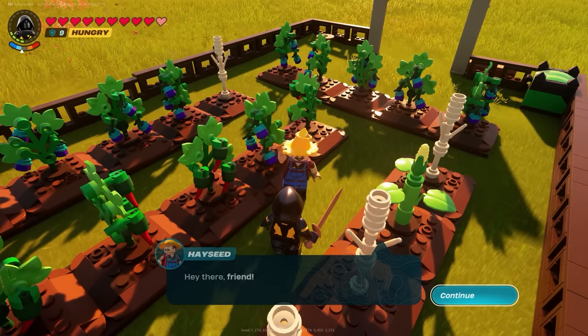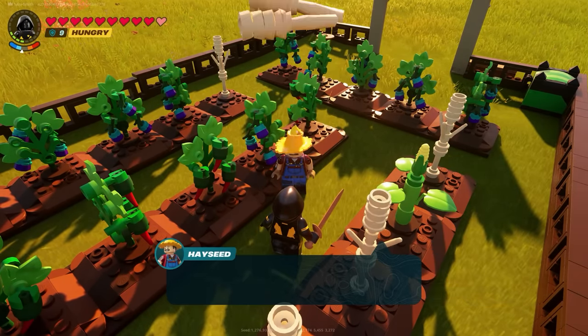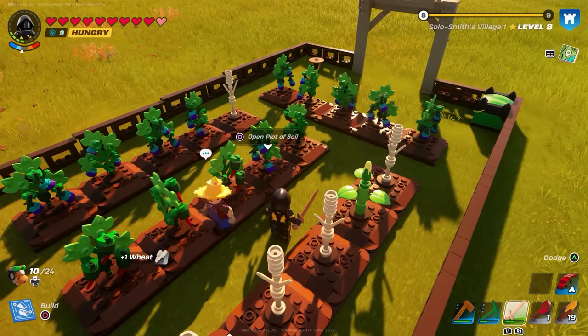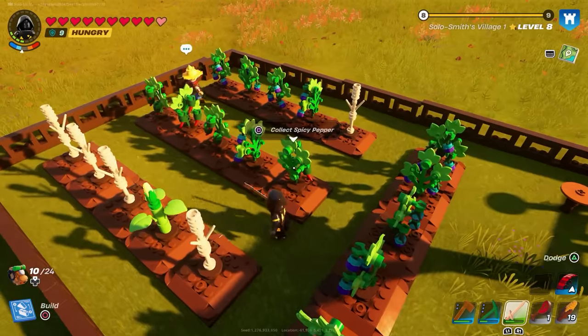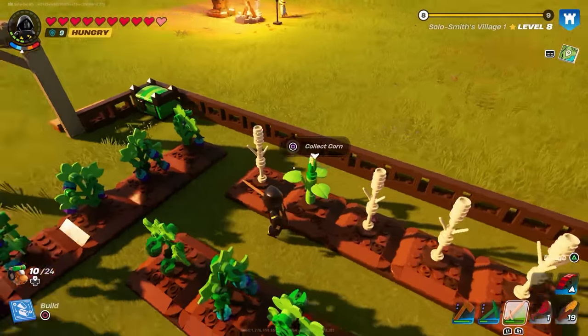Then assign one of your people — ideally the farmer, because he gets bonuses to the job itself. What he will do then, every now and then, is give you items that you find in here. So you will either get spicy peppers, snowberries, wheat, or corn.